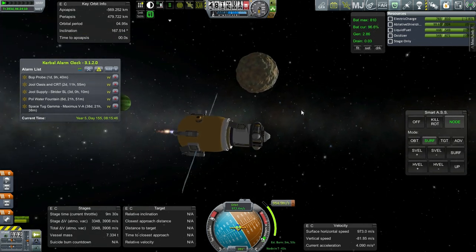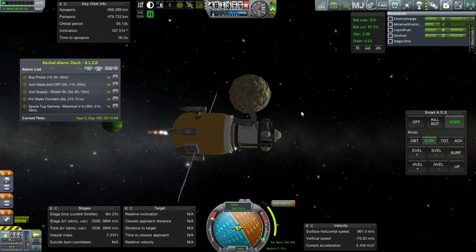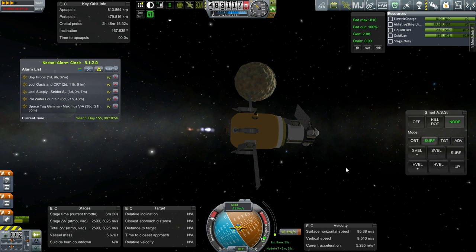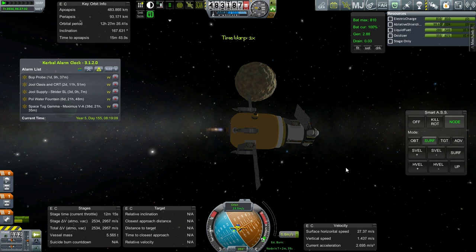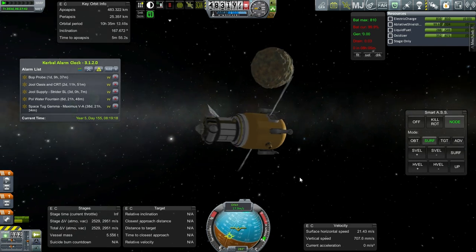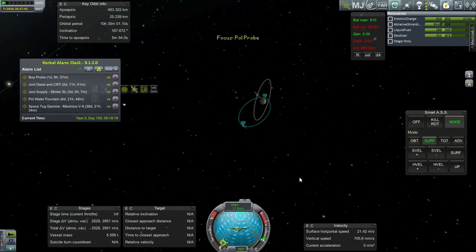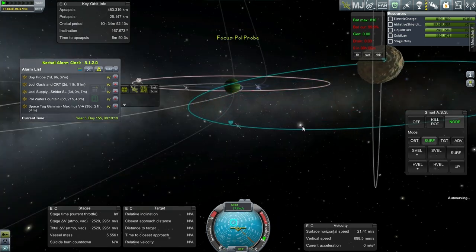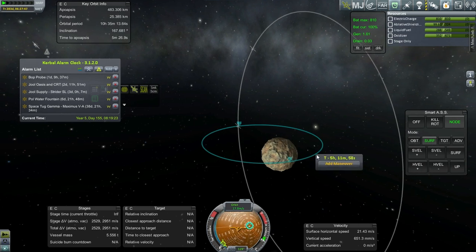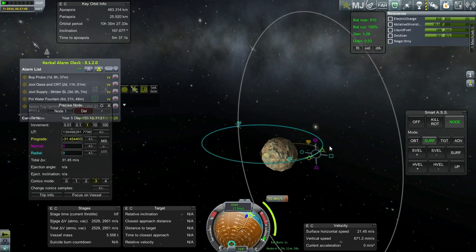Maybe I should have done the thermometer scan instead — I'll transmit the thermometer for the surface. We're getting close to orbit. We have an orbit — 25 kilometers, I think I was going for. Our periapsis is on the lit side. Starting descent maneuvers here would be good.